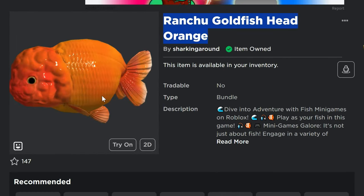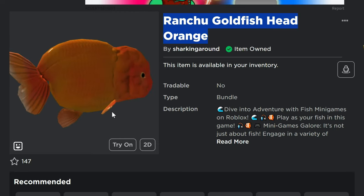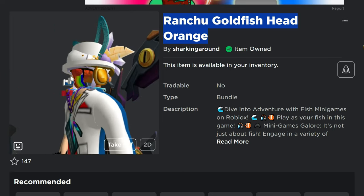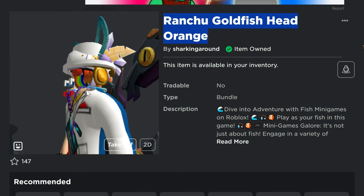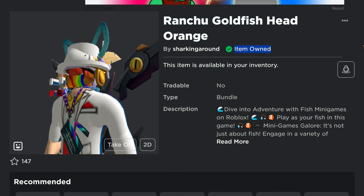The face is just kind of weird looking. If we try it on, you'll see it almost looks like it's my brain sitting there. It almost looks like just my brain when I'm wearing other hats and things. But it's a free item — I just got it and it's now owned in my inventory.